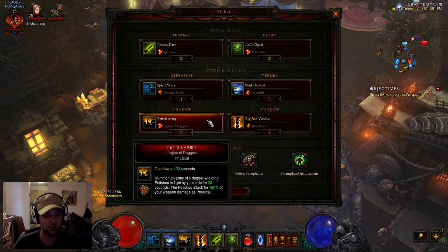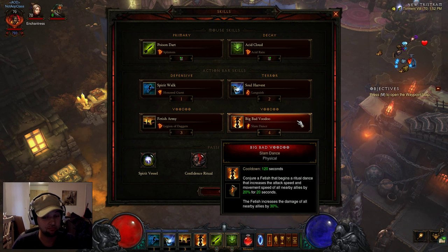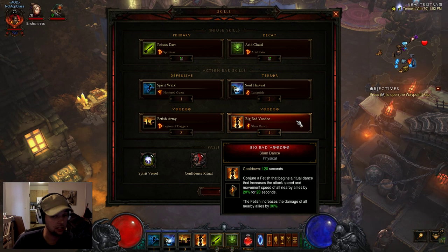On my three key I'm using Fetish Army Legion of Daggers. A lot of people like to use Headhunters which isn't a bad choice, but personally I like Legion of Daggers. The fetishes that shoot the darts still do the full damage from all the bonuses from your gear. What I like about Legion of Daggers is having the additional fetishes - it helps proc the cooldown on your Big Bad Voodoo more frequently. On my four key I'm using Big Bad Voodoo Slam Dance. It's a percent damage increase and attack speed boost for your entire party including you, and makes you do a lot more damage.